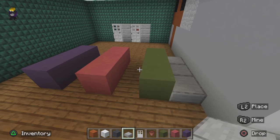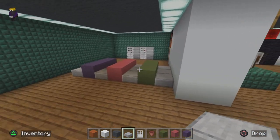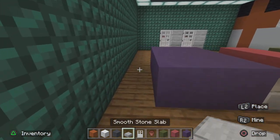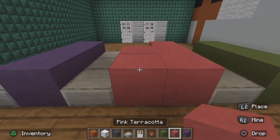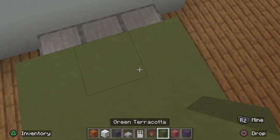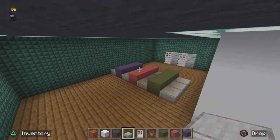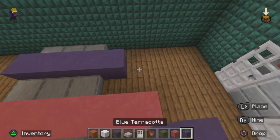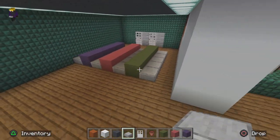We're gonna put some smooth stone slabs here because it looks like the seating bits, you know what I mean. Oh wait, we're actually gonna have to move this up a bit. There we go — that is this room completely done. Make it five blocks — yeah, I think that looks better. So there we have this whole room done.